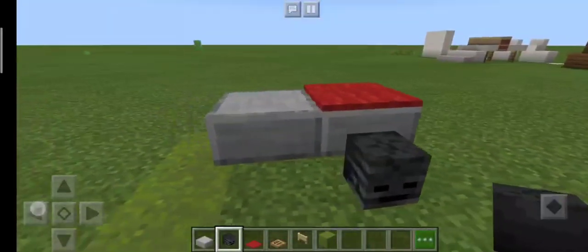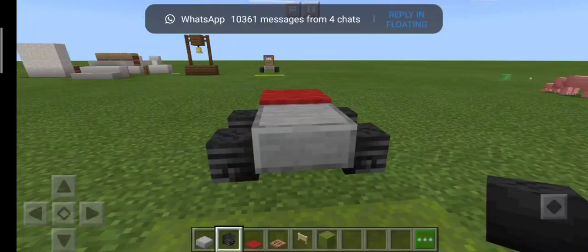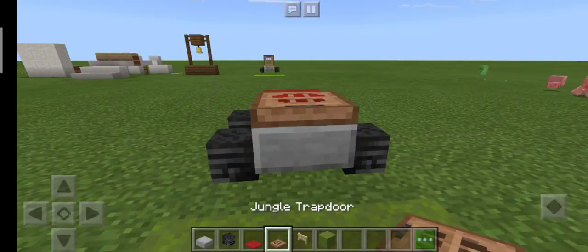Now we want to place some red carpet right here, and then place some wither skeleton skulls as the wheels of the tractor.